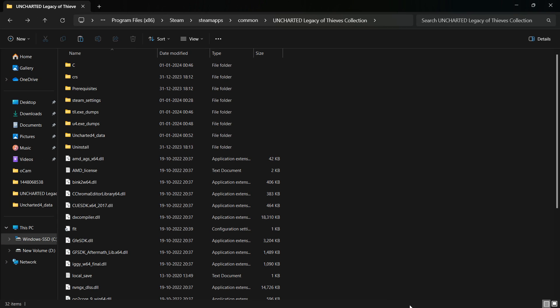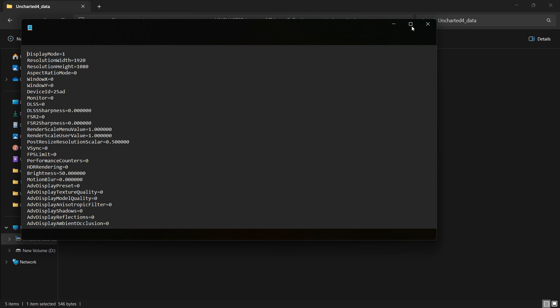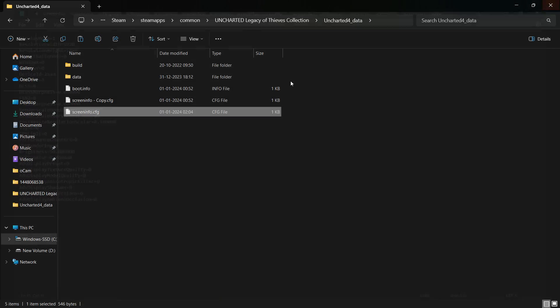To improve performance, navigate to the configuration file located in the game directory, specifically under Uncharted 4 data. Open the file named ScreenInfo.cfg with Notepad. Although the game doesn't allow lowering the render scale below 50%, a workaround exists. By adding a different value here, you can bypass this restriction. Keep in mind that lowering this value improves performance but might affect pixel density. Save the file after making changes.